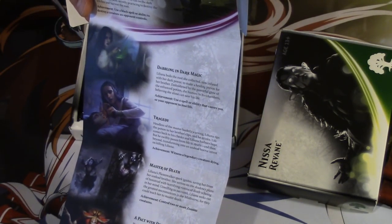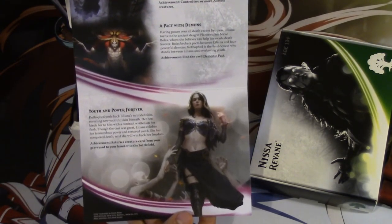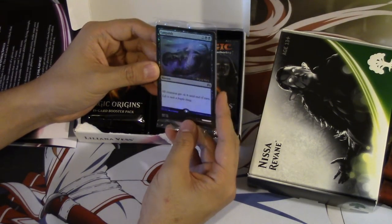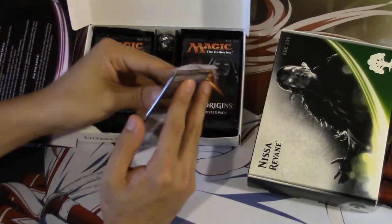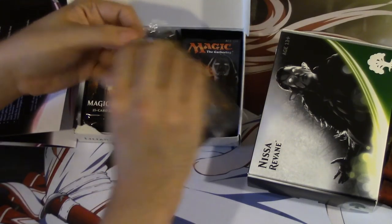It reads: a reckless act, dabbling in dark magic, tragedy, master of death, a pack of demons, youth and power forever. This is kind of cool, and we immediately see our promo. Our promo — I don't know what this means — is Languish. Can you get a planeswalker promo? I don't know, but let's go ahead and see what else is in it.